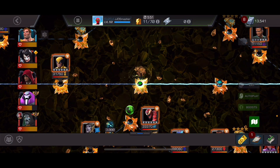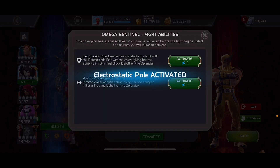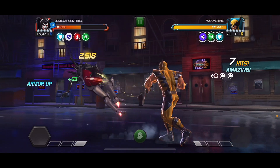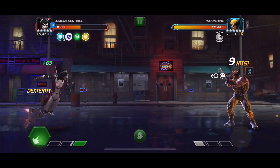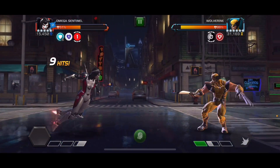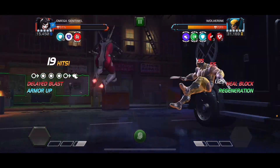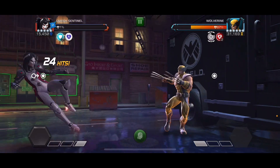You might be like, I don't have Nimrod — can you use somebody else? Yes. Omega Sentinel. Keep in mind, I don't know how to use Omega Sentinel. I forgot my own tip that they're Unblockable at the start of the fight. At the start of the fight, they're Unblockable — remember that. As you see, Omega Sentinel heal blocks, but she doesn't get rid of the Regen. So Wolverine's still Unblockable, but he's not healing.